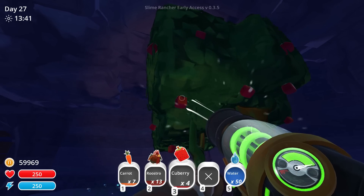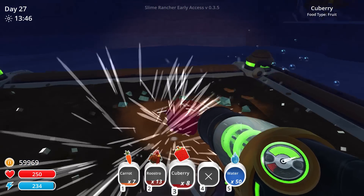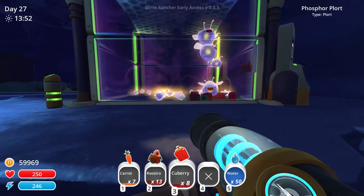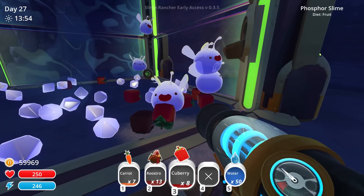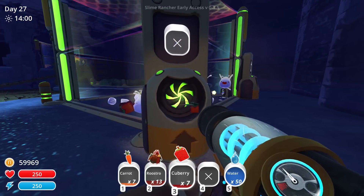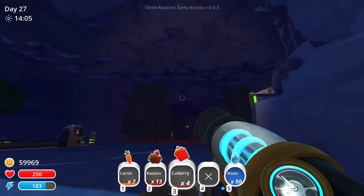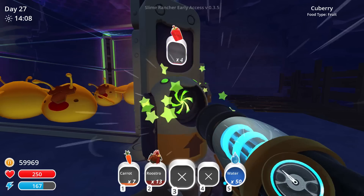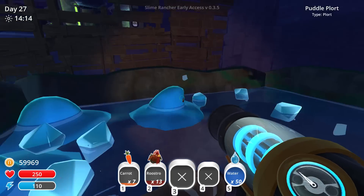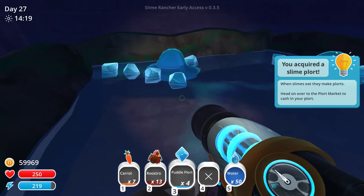Oh wow that was fast - no it just shows an image of what it's going to grow but you can't actually harvest them until they fully mature, which makes perfect sense. Let's do another q berry. Oh hi little guys, the phosphor slimes - they're so adorable! Let's give them half of these q berries and then the other half will go to the honey phosphors. And then we have little puddle slimes coming in.